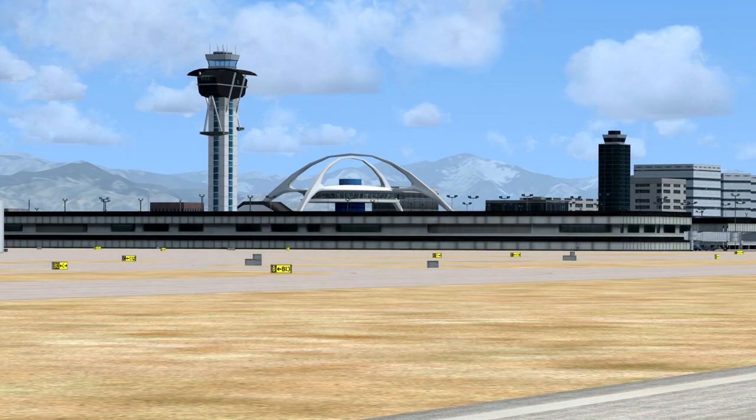Los Angeles Tower to Olympic 225 Heavy: roger, 225 Heavy, enter right traffic, altimeter 29.92, clear to land, runway one right.